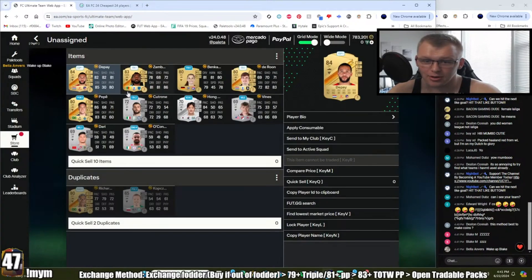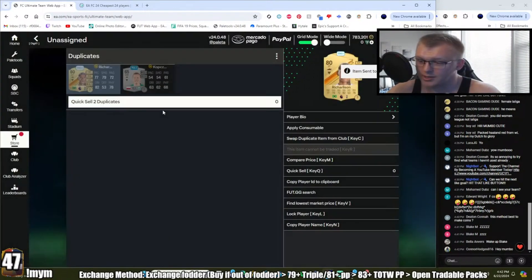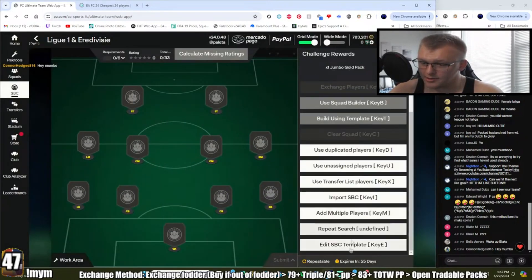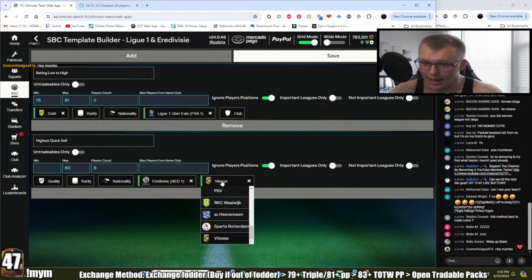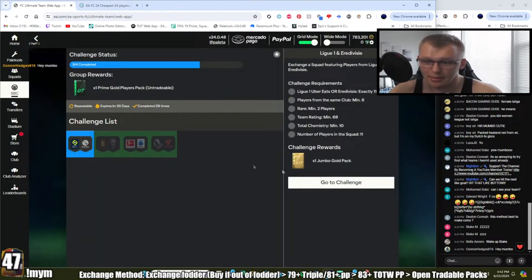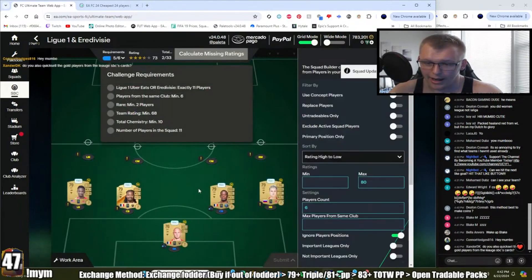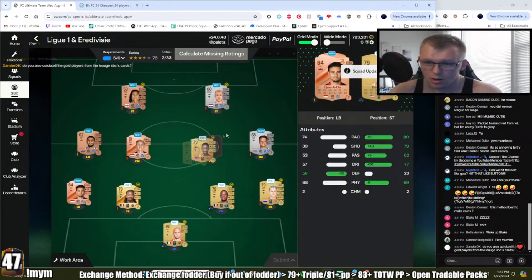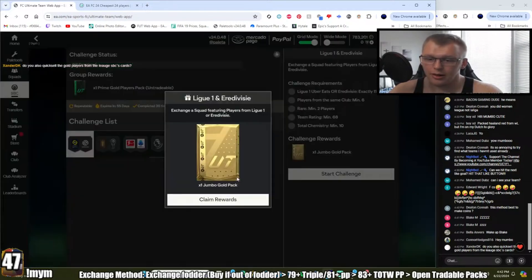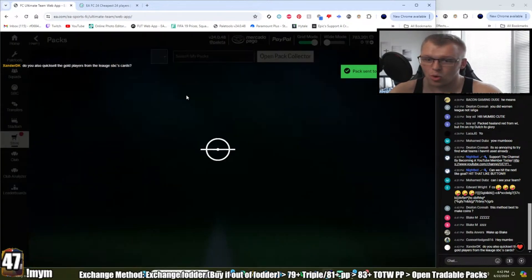We go back in and do it again — everything filled in, move things around, hit the rating. Prime Election Players Pack, and now we're onto the final one. We got another 84 and 83, more league SPC cards that'll be useful. Some dupes I'll just quick-sell for the sake of time. Final one: League One / Eredivisie — editing the template, switching from Vitesse to Herenveen. Boom — move the players around for chem, and just like that, the league SPC cycle is done, even quicker this time.